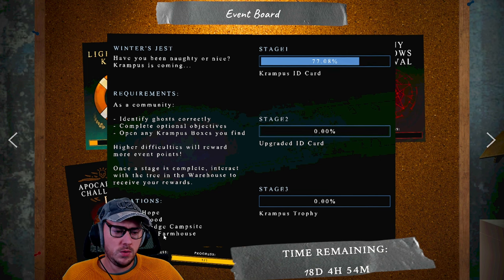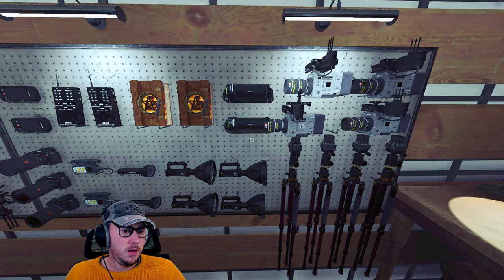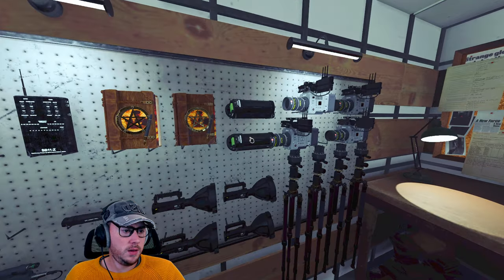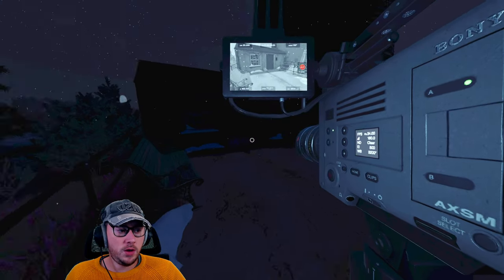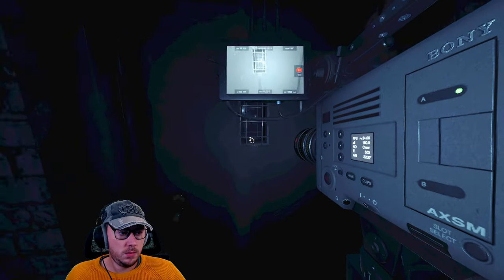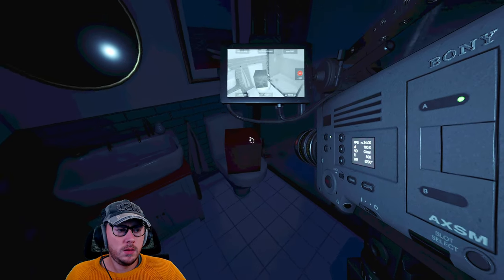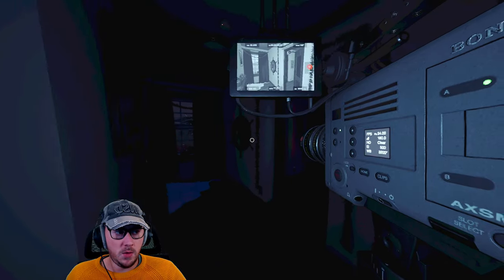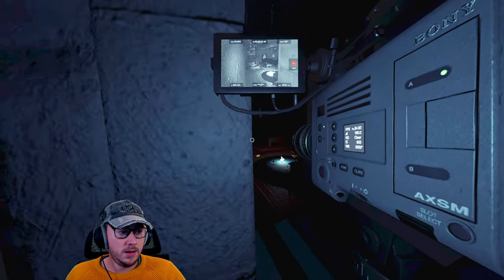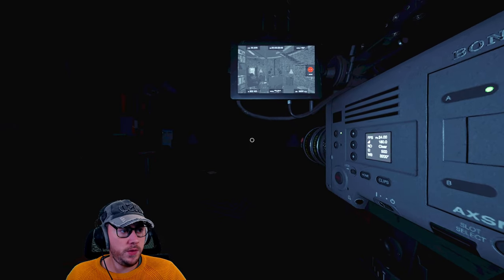Here we go at Point Hope. The objectives are: escape the ghost room during a hunt, blow out a firelight, and trigger a motion sensor. That's almost the same as before. I'm going to go in with the thermometer this time — the idea being that by the time I get to the top, hopefully the ghost room will have become freezing or at least colder, making it easier to find the ghost.